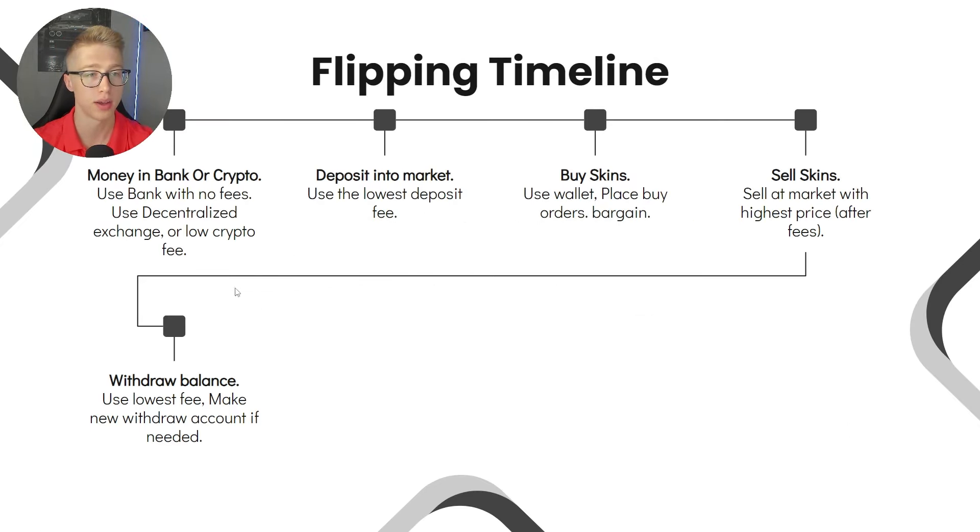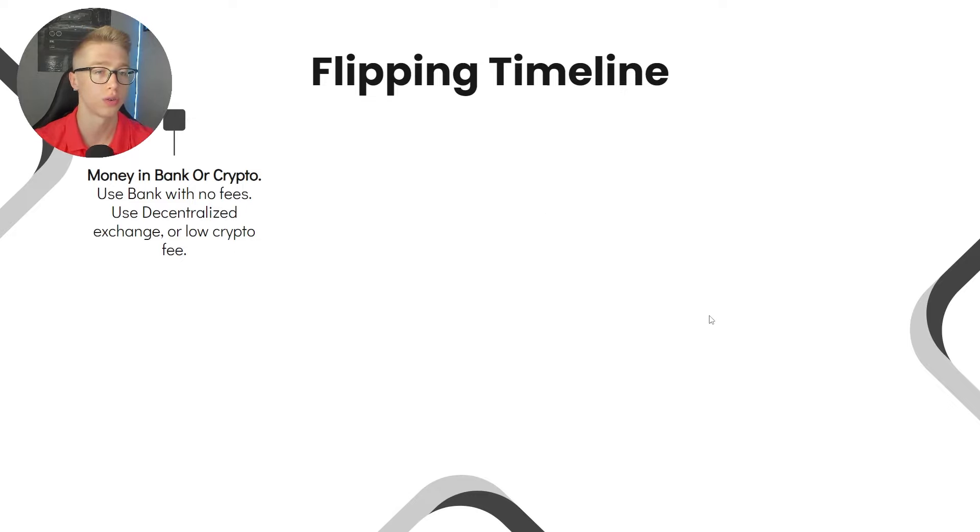Here's a normal flipping timeline. First, you have money in your bank or crypto. If you're using a bank, use one with no transaction fees and watch out for bad exchange rates — PayPal, for example, uses a very bad exchange rate when converting USD to euros. Online banks may also take profit on conversion fees, so check that. If you're using crypto, find a platform that doesn't have high sending fees, since you'll need to send crypto very often.